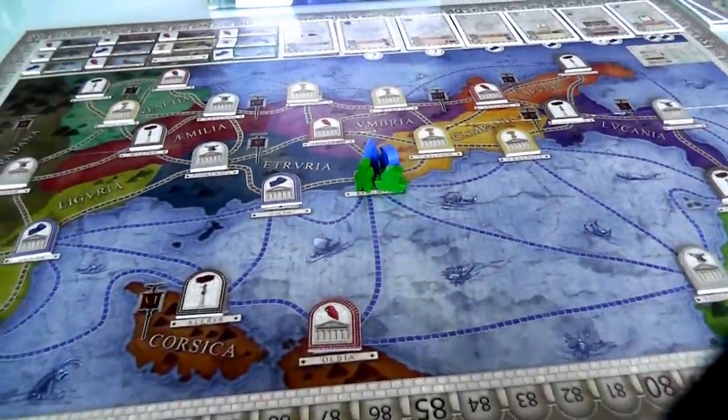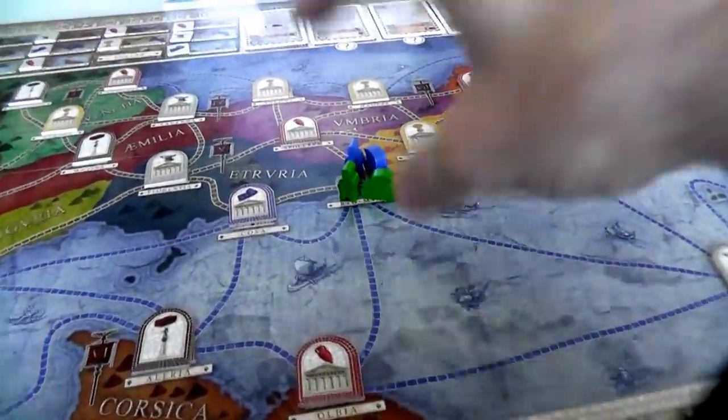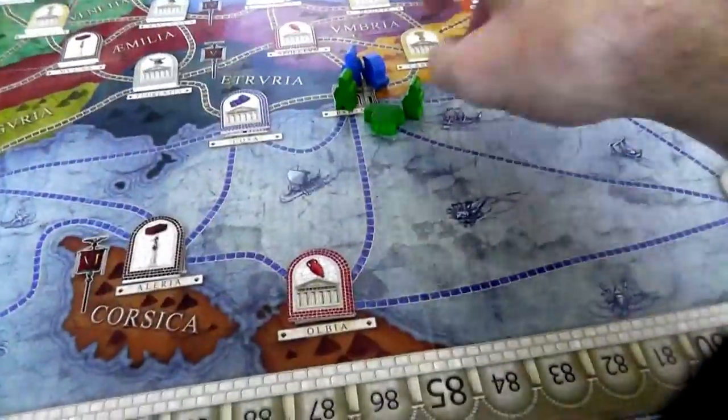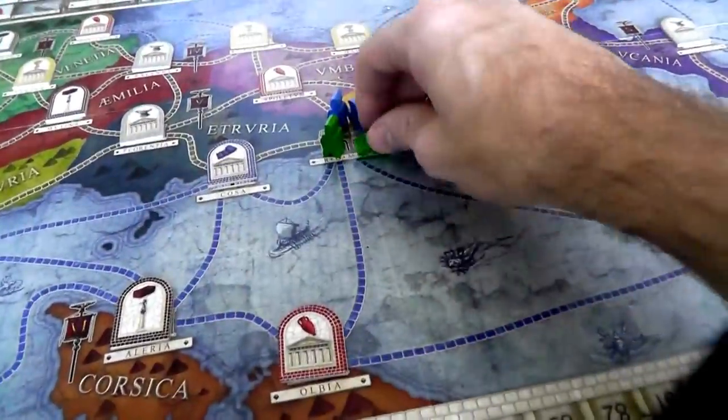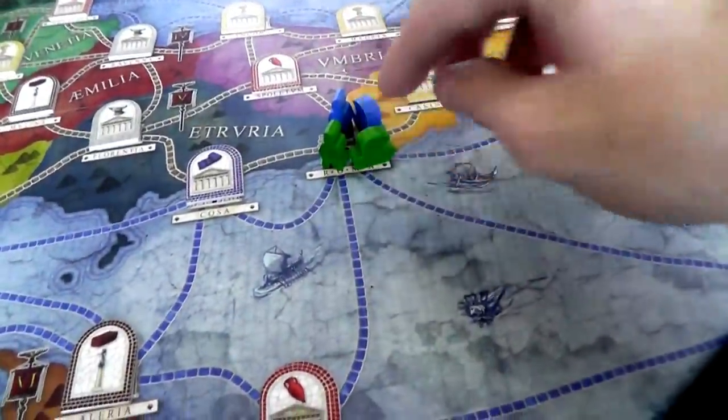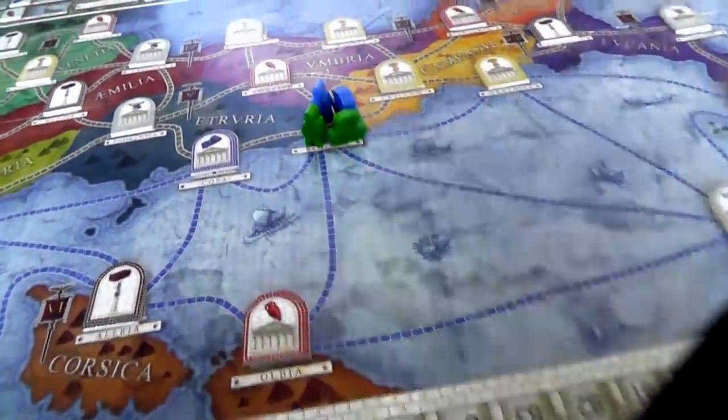The way movement works is I count the number of colonists I have active. At the beginning of the game it's two, so I have two movement points to spend. I could move each of these guys once, or move one of them twice. They always move from route to route — they don't land in the cities. I'm going to spend my two actions and move this ship one, two.